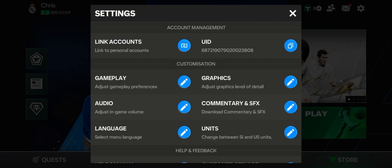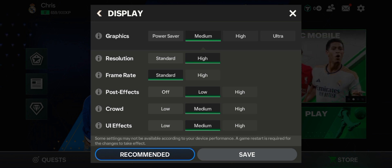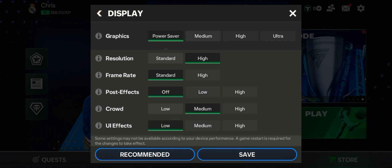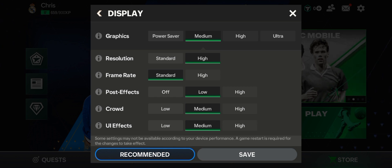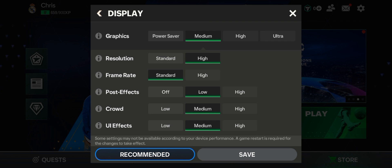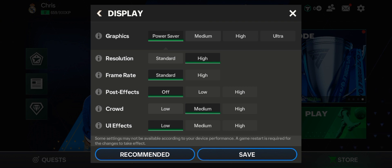When you do that, come again to settings and select graphics. When you are having that problem where your screen goes black while playing versus attack, all you need to do is switch your graphics setting down one level — from high to medium, or from medium to power saver. Click save and this problem will be solved.